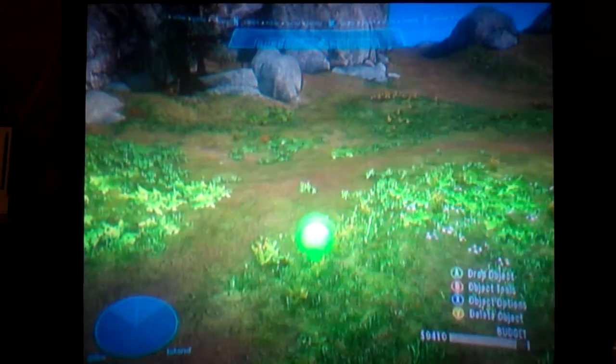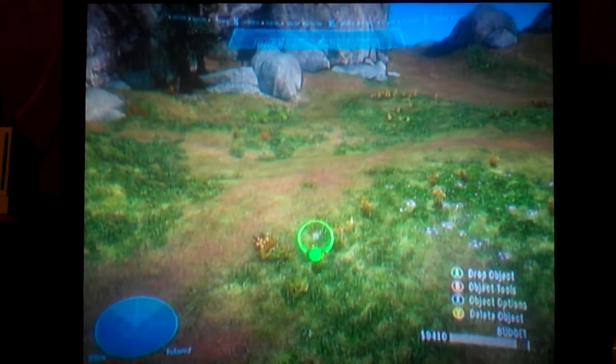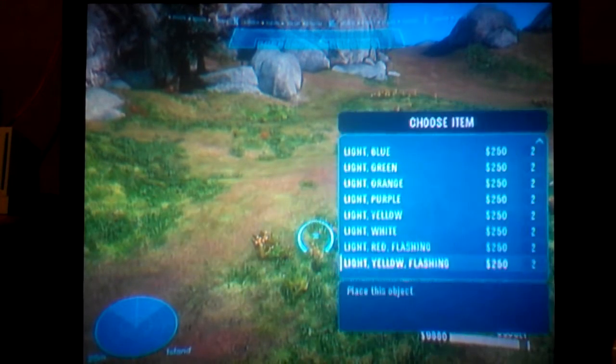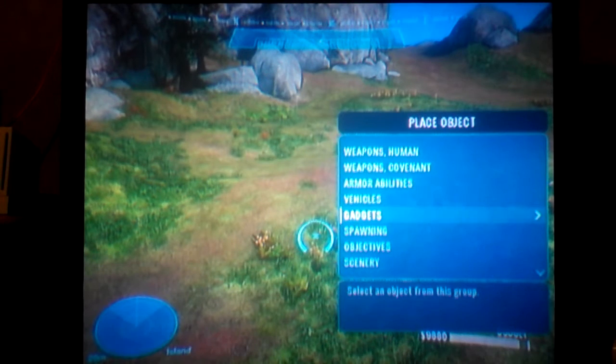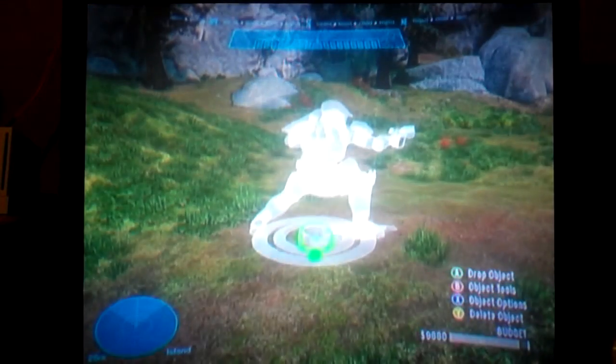We got a bunch of lights: blue, green, pretty much any color, white, and two flashing ones — red flashing and yellow flashing. That's it for Gadgets.